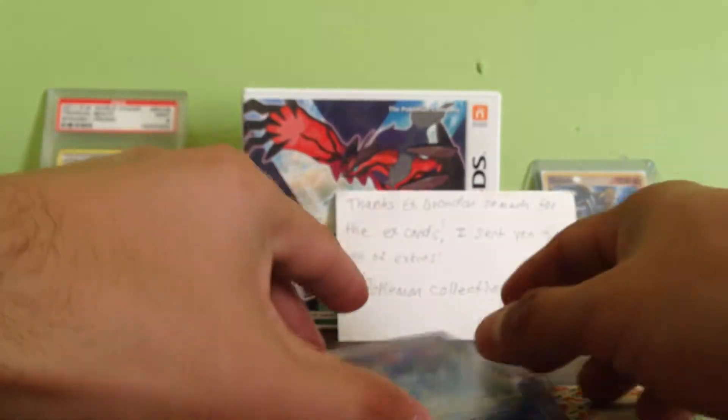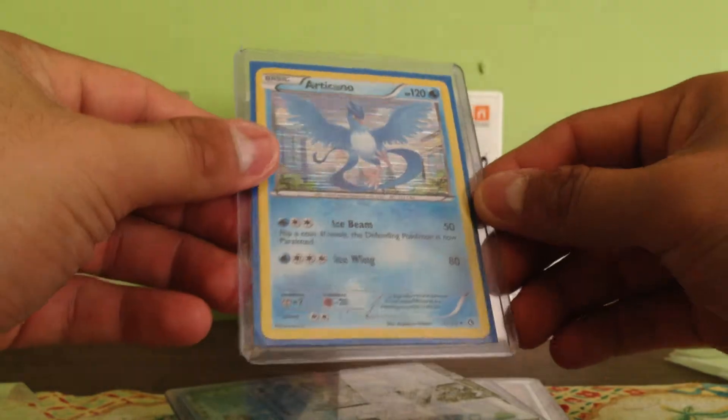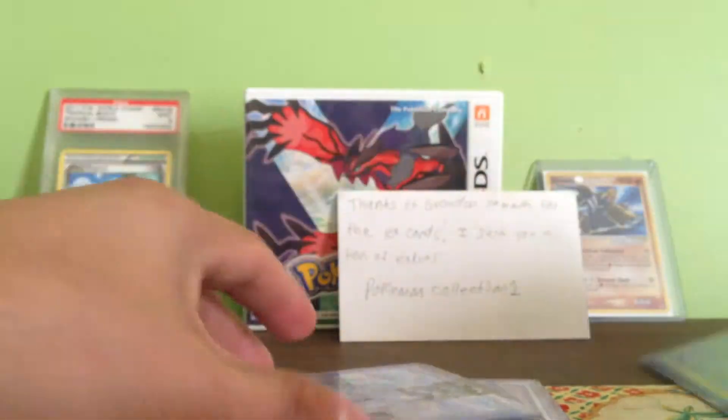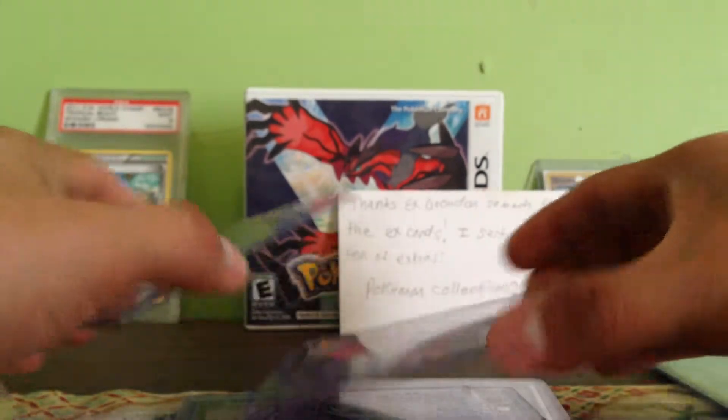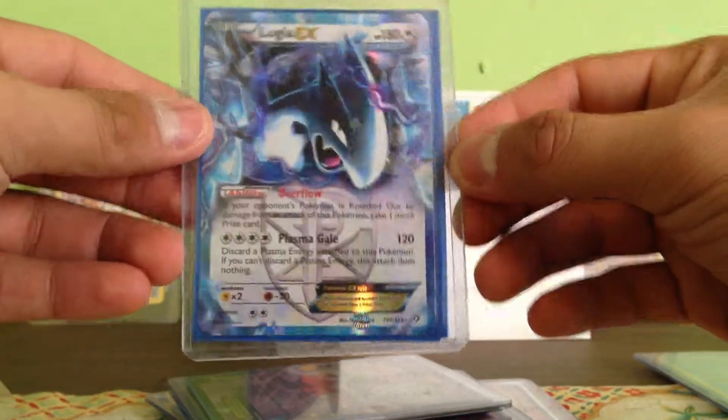And for the main trade, one of them was Arikuna, Red Leading Gate, and Sword Art. And the main focus was all this, which involves a Kiram EX from the new set, and a Liga EX from the new set.